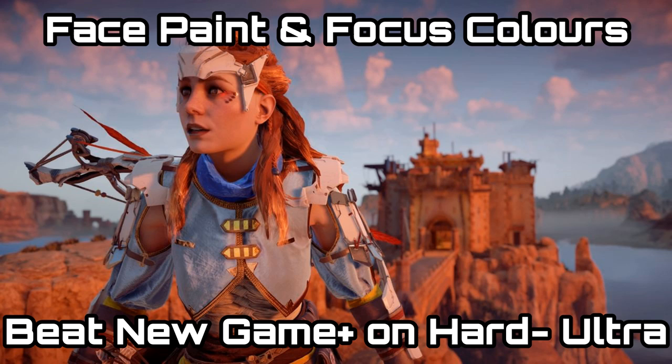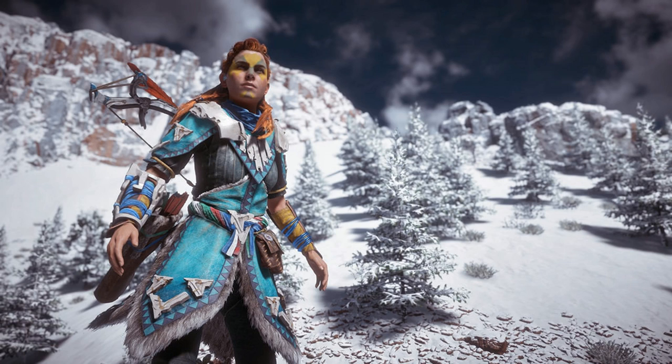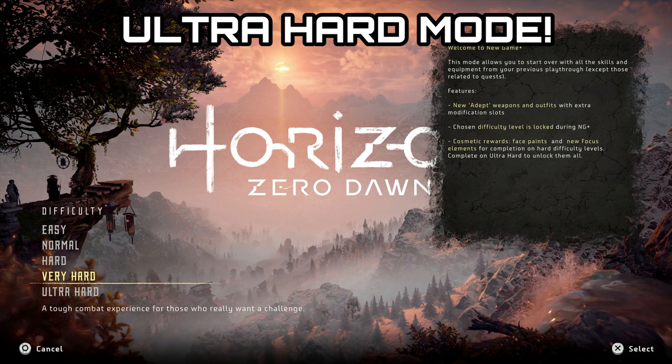Another new addition is face paints and a color variation on Aloy's focus. The way you unlock these is by playing new game plus and finishing it on hard, very hard, or ultra hard — each with a separate reward. If you finish it on ultra hard the first time, you'll unlock all of these rewards.